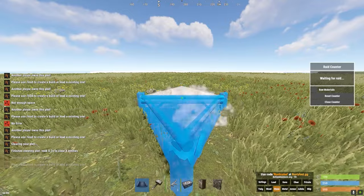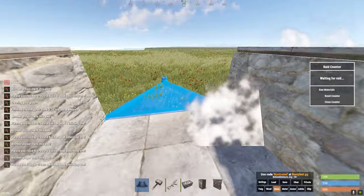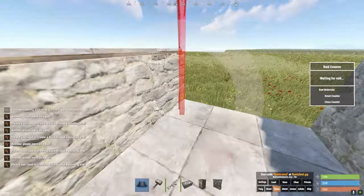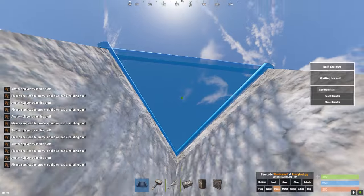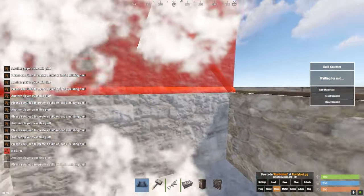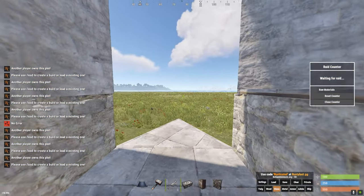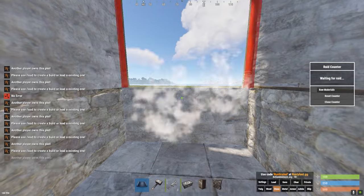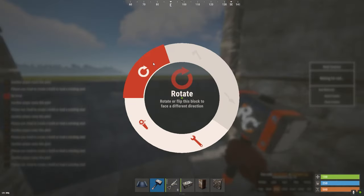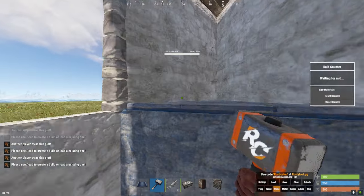All right, so what you want to do is start off with a low triangle foundation, another low square foundation, and then two raised triangles — just like a little star. This is where your TC is going to go. Place two walls, a roof, and on this side place a half wall, a wall, another wall right here, and a roof right there. Then seal this off — place a half wall and a frame.